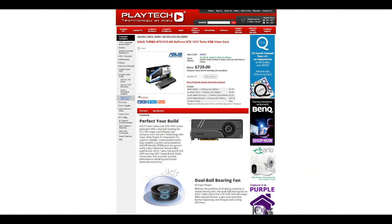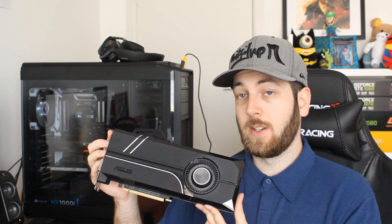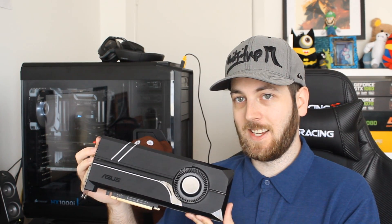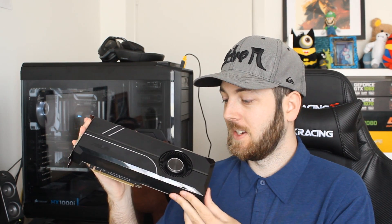The 1070, on the other hand, comes in at $729 at Playtech normally, though it might go lower on special. It achieves an average FPS of 68.2 — about 20 higher than the 1060 — which works out to $10.60 per frame. So the 1070 costs $0.54 more per frame than the 1060.